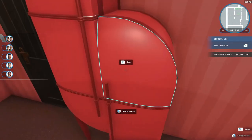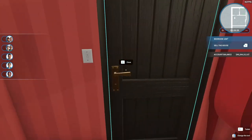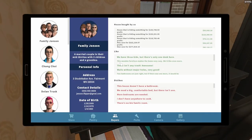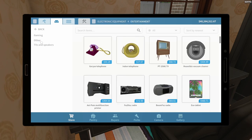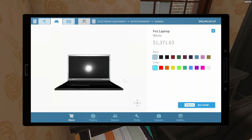Can we open that? How about that — we could open that. We can open the drawers here. It's interesting that there are some things that open and some things that don't. Now we probably ought to buy this person a laptop at the very least. Go back to the store — we'll go to electronic equipment, we'll go to entertainment, we'll go to gaming, and we will find a laptop.